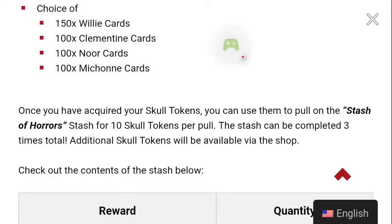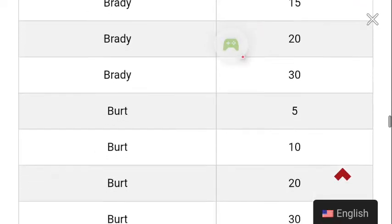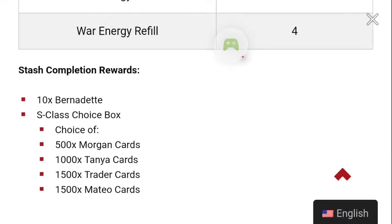Once you've acquired your skull tokens, you can use them to pull on the Stash of Horrors — 10 skull tokens per pull. The stash can be completed three times total, and additional skulls will be available via the shop. There are some very worthwhile rewards here, very needed with the new level-up system. If you complete the stash you can get 10 Bernadettes and a choice box of 500 Morgan cards, 1000 Tanya cards, 1500 Trader cards, and 1500 Mateo cards.